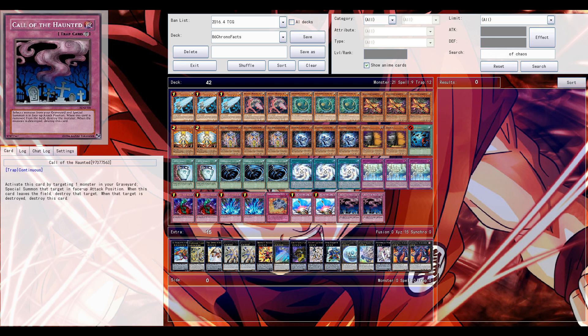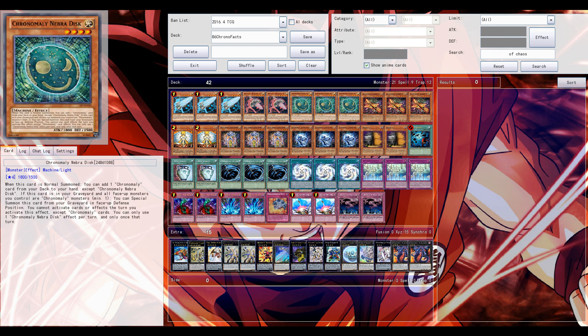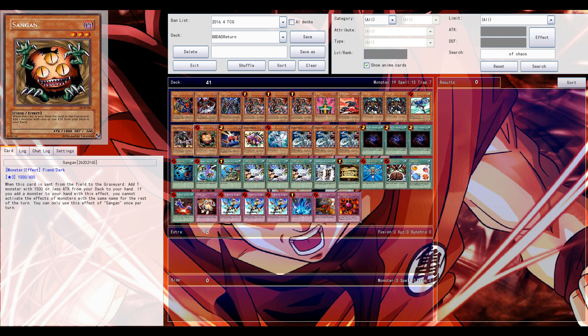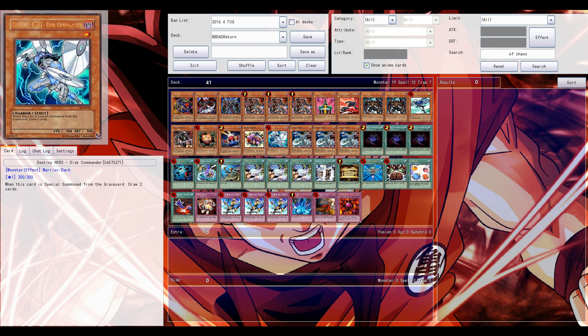I believe in all honesty it's 50/50. The Chrono Effects do have the advantage that when they have their disc they're set to go — it's a very hard tech to stop with all the traps and back row. But on the other side, Dark Armed Turbo is a crazy tech out of case from nowhere: triple Return, Dimension Fusion, Demoic, Monster Reborn, and all those power cards. Well, let's not waste more time — let's hop into the first game.